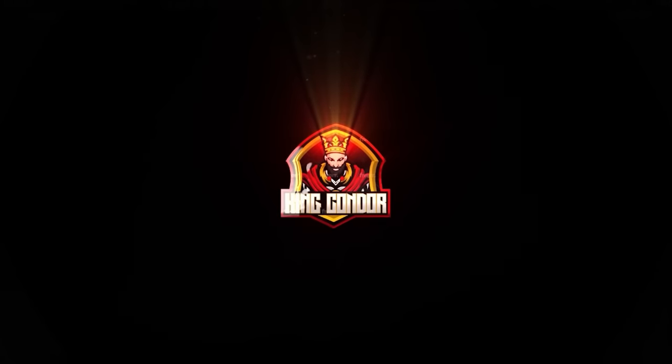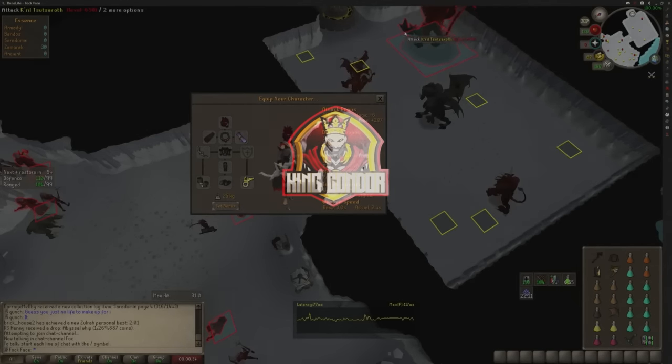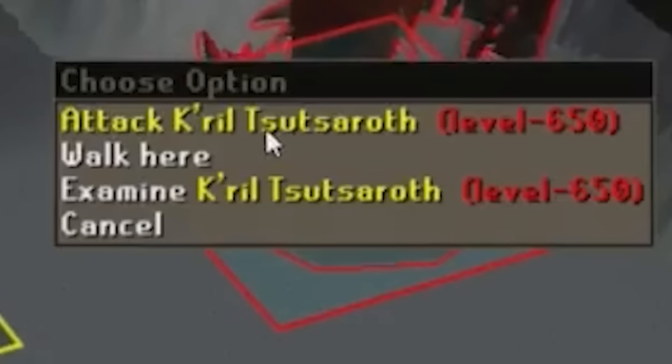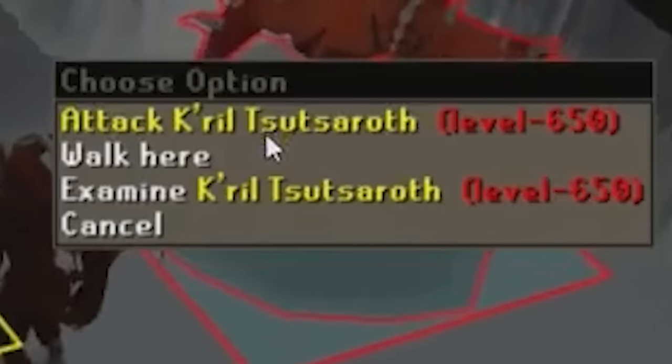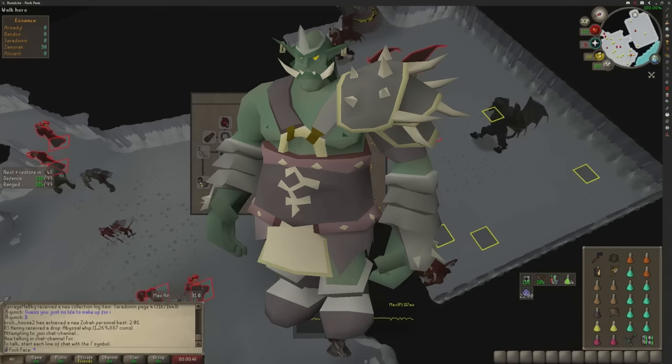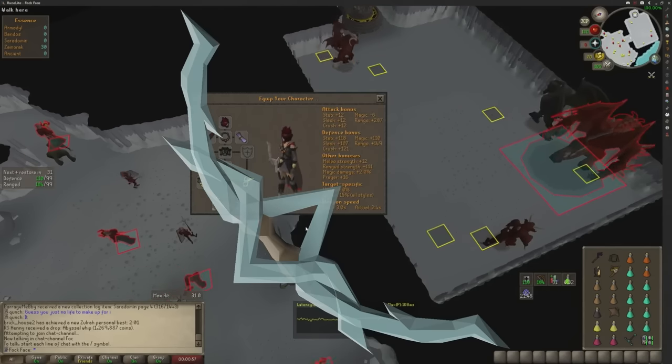In this guide today, you're going to learn how to single-handedly kill the Zamorak God Wars boss Kril Tsutsaroth with the 6-0 Bandos Bofa method, right here, right now.